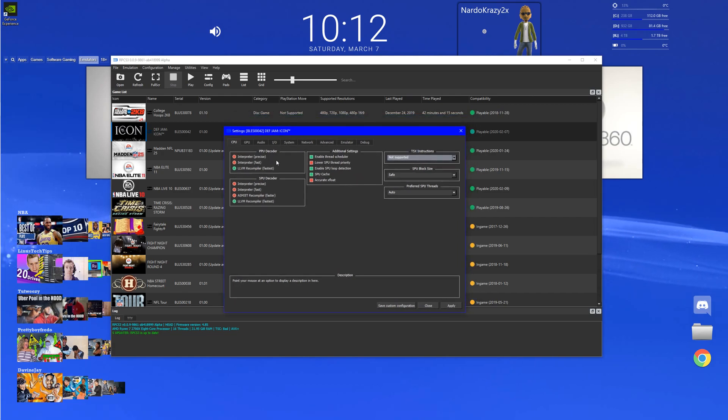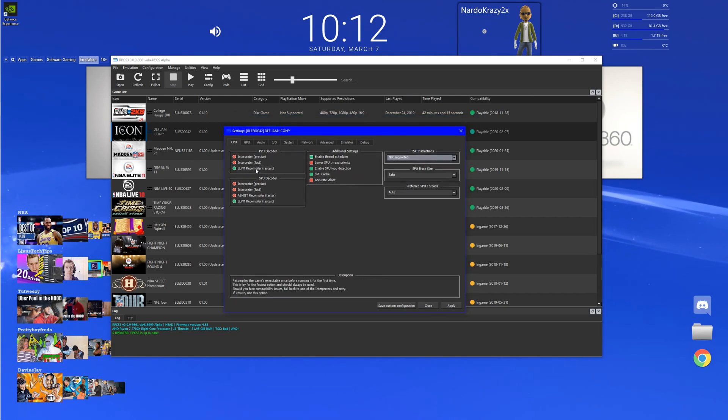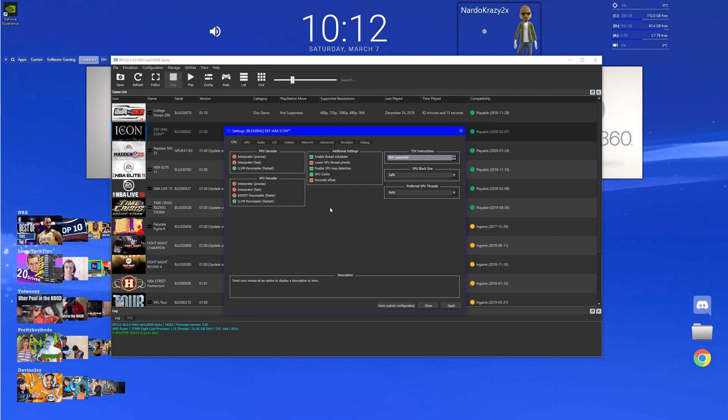Here's the first set right here. Everything you see marked green, make sure you have it just like this. I will also put it in the description too just to make sure. Here is for CPU - set it up just like this.